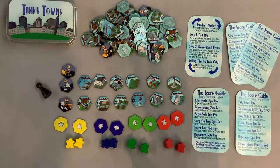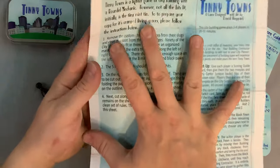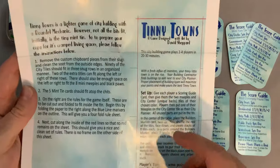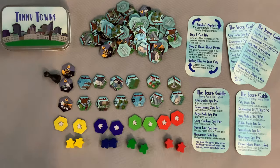The first thing I want to mention is that when you get this, you're going to get this rule sheet right here. It tells you how to unpack everything and how to pack everything back into the tin so it'll fit. They also thought to include a cutout that fits right inside, so they really did think of everything.